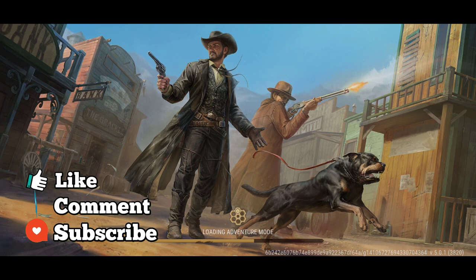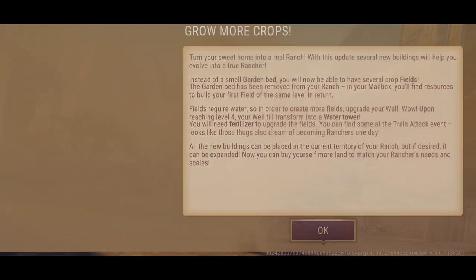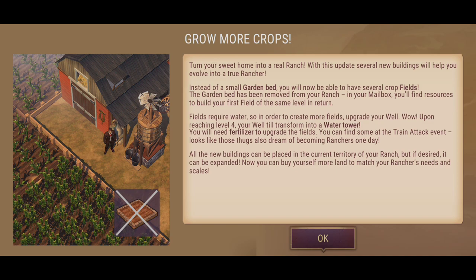I'm wondering if there's going to be another little pop-up indicating further information around the update. Here we go — grow more crops, guys. Turn your sweet home into a real ranch. With this update, several new buildings will help you evolve into a true ranch. Instead of a small garden bed, you'll now be able to have several crop fields. The garden bed has also been removed from your ranch. In your mailbox, you'll find resources to build your first field of the same level in return — that's nice.